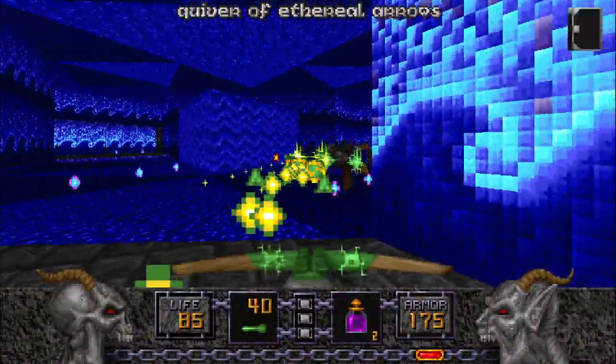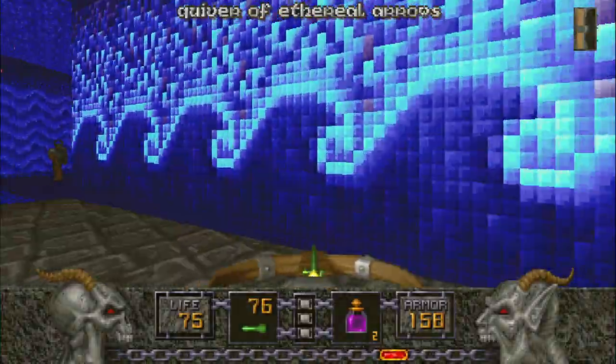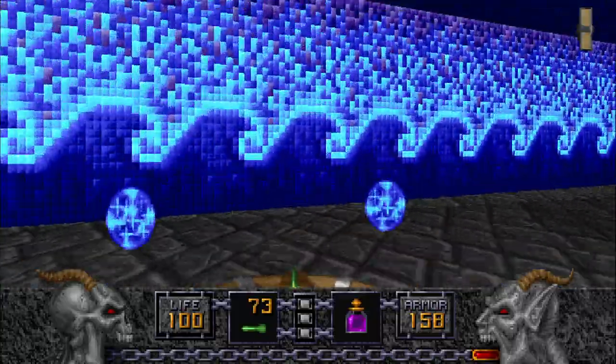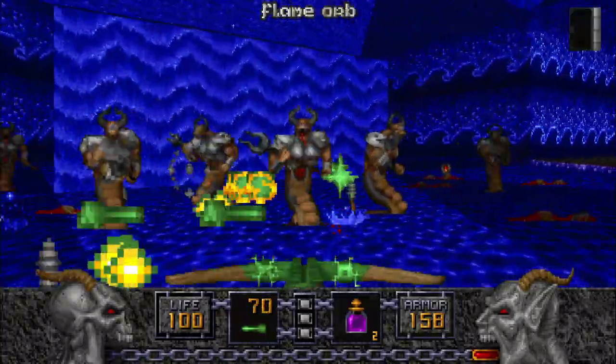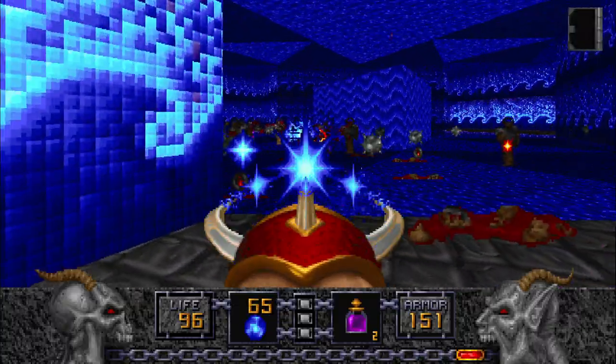If we need some more ammo, we have the Bag of Holding so we can hold all of these quivers. And if we need any help, we can just use our Sippy Juice. I'm gonna keep using the crossbow for these guys until we find a good spot.